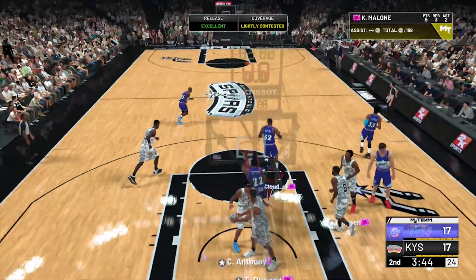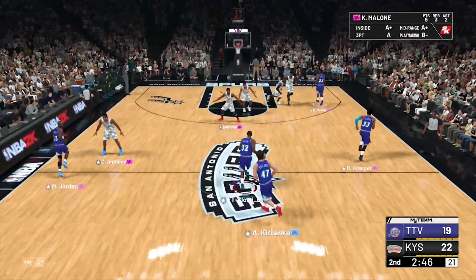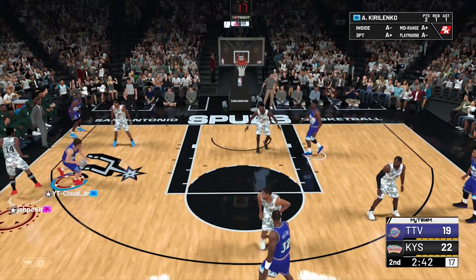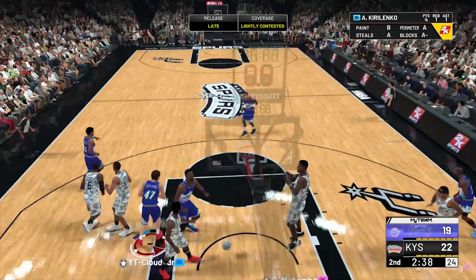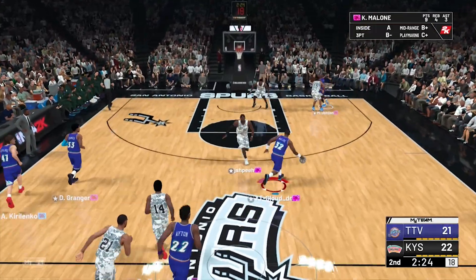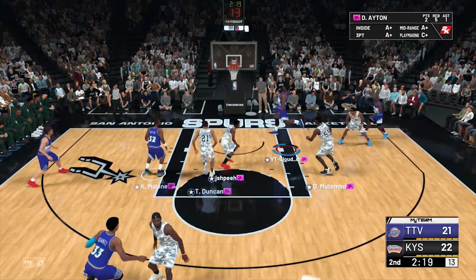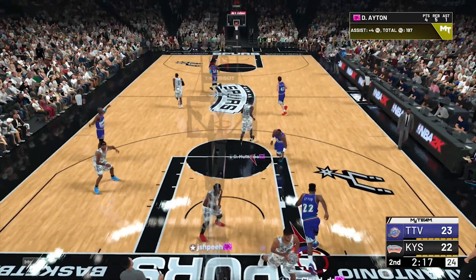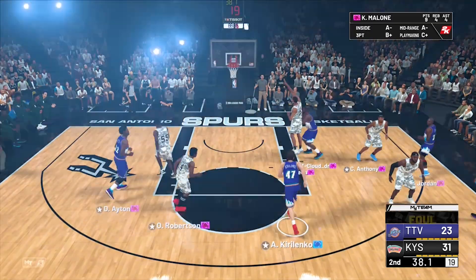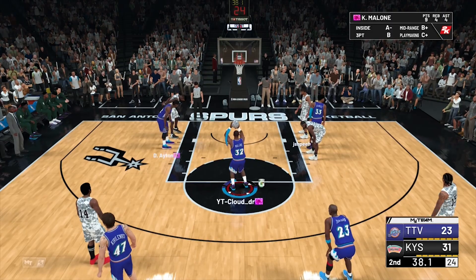Good layup, Karl Malone — green light, let's go! Good layup. Let's get Karl Malone out there. This dude's jumping so much — give me that layup animation, let's go Karl Malone. This dude's spamming already. Easy dunk, give me the dunk. And one — damn it, dude. Let's get Karl Malone some free throws.